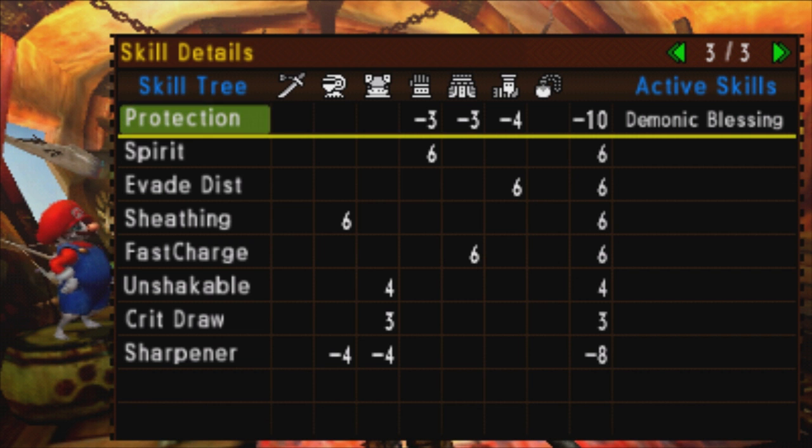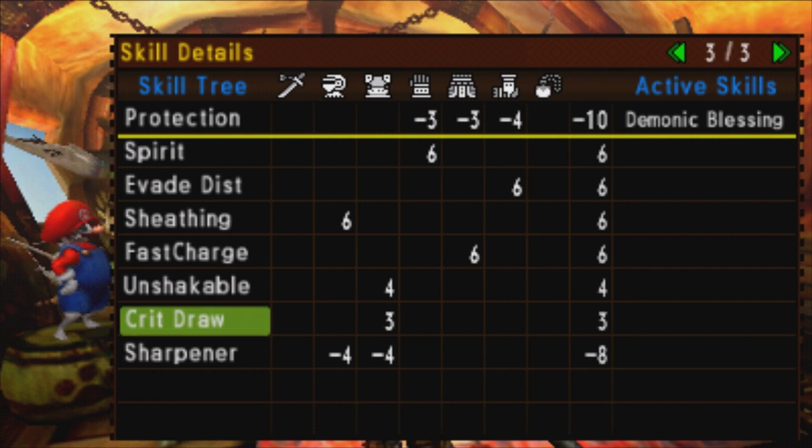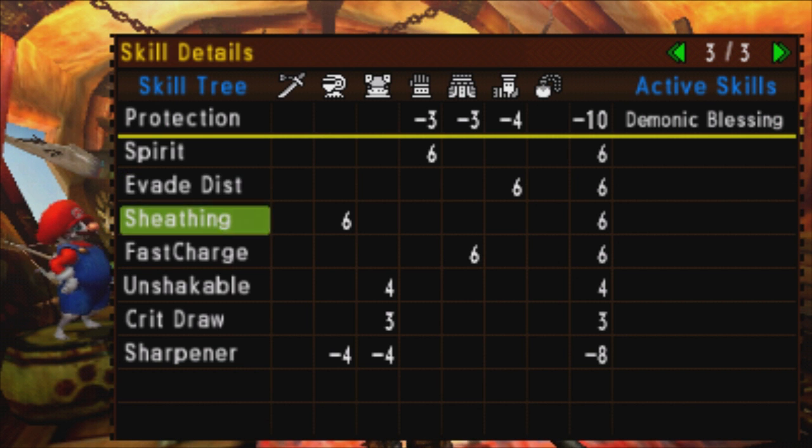However, it's at the negative 10 point mark and it's pretty easy to gem it out with a single-slotted gem, so I highly suggest you do that. Interestingly, we've also got a decent suite of skills here — 6 points to spirit, evasion distance, sheathing, and fast charge, 4 points to unshakable, and 3 points to critical draw.